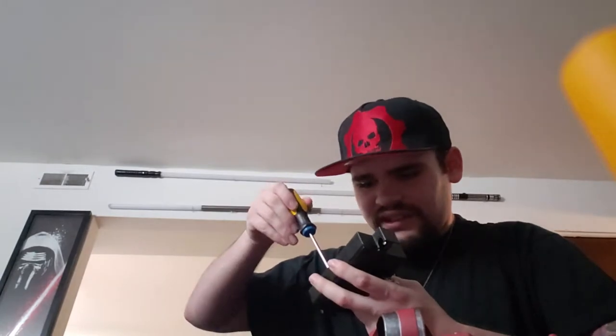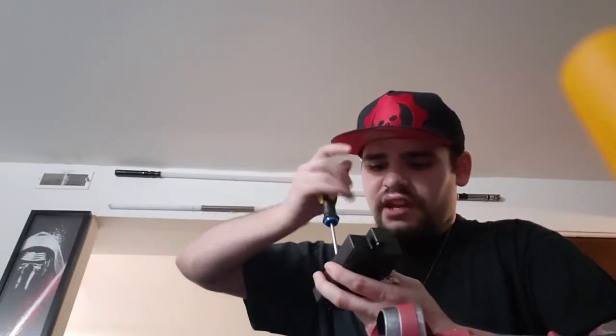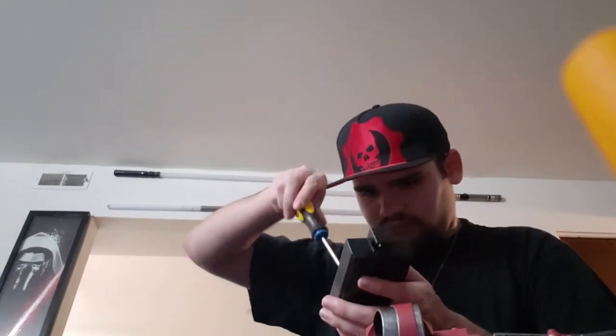You'll have the hardest problem with unscrewing the main screw to the battery pack, honestly, because it does not want to come out. And now we insert the batteries. Make sure it's firmly in there. Now put on the final piece and screw it back in.